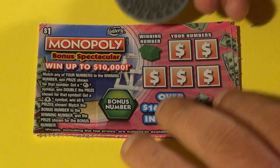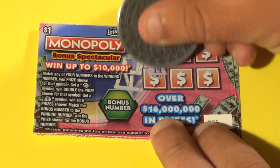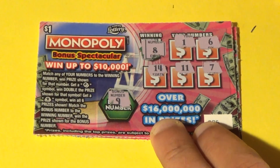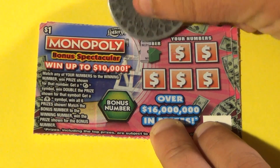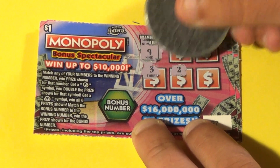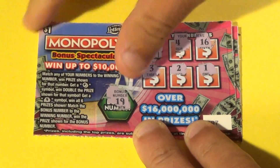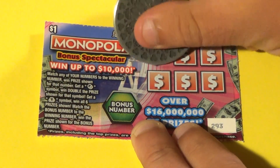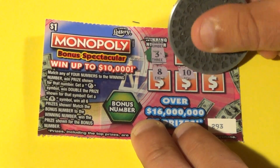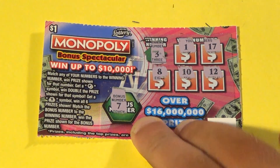Moving on to the next ticket. Our winning number is an 8, and we have 1, 6, 14, 11, and 7. Bonus is a 9 — loser. Next one, we want a 9 — we have 4, 16, 3, 2, 1, and 19. No good. Last one: looking for a 3, we have 1, 17, 8, 10, 12, and the bonus is a 7 — loser.